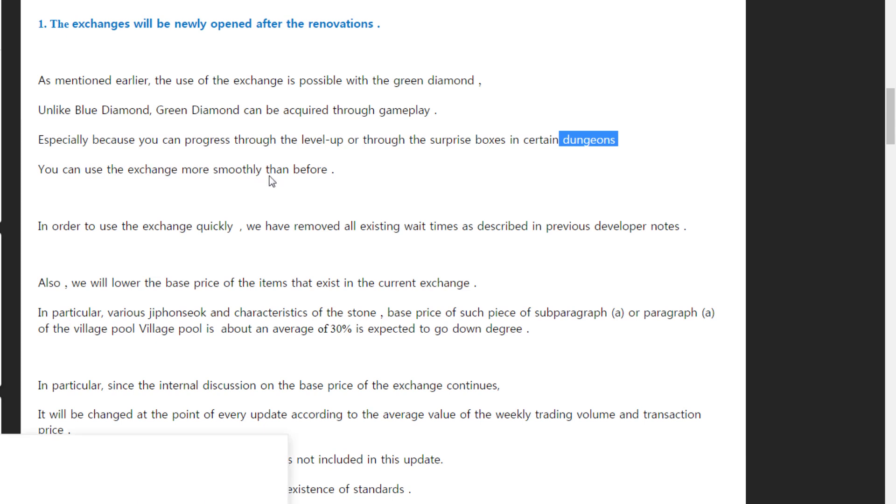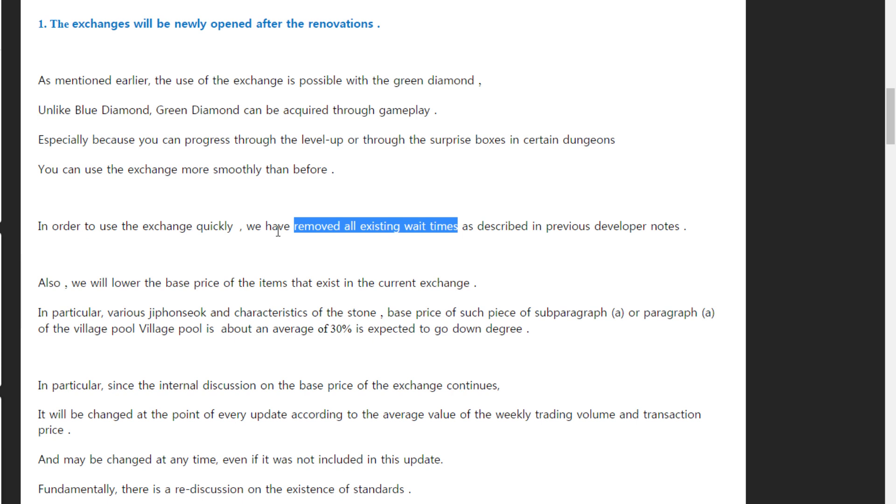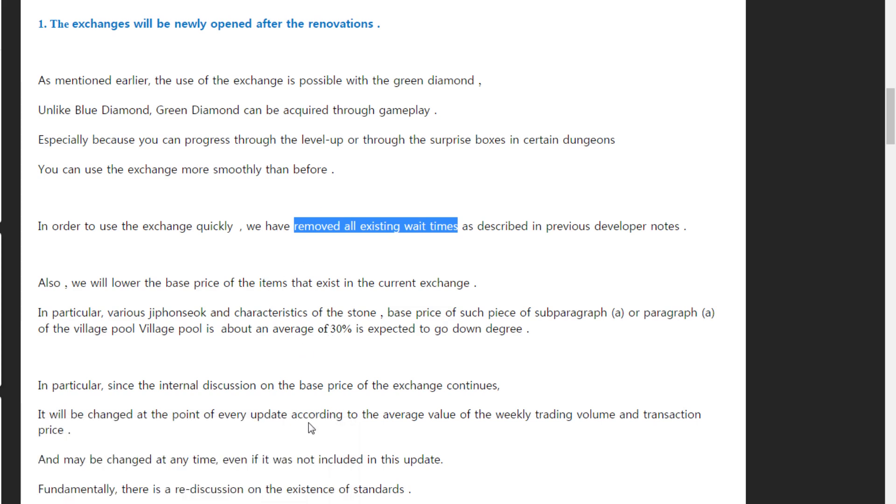You can exchange with each other smoothly. They removed all existing wait times — you don't need to wait anymore. You can exchange or bind with each other using green diamonds, and you don't need to bind blue diamonds. It's very cool.